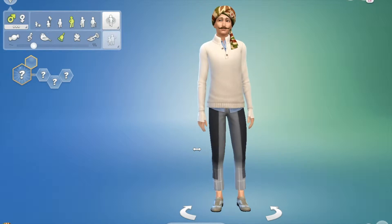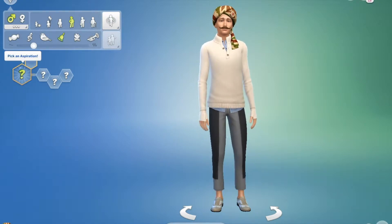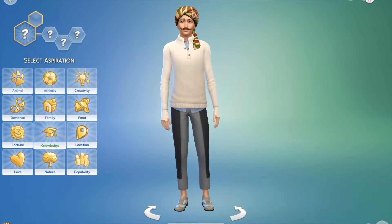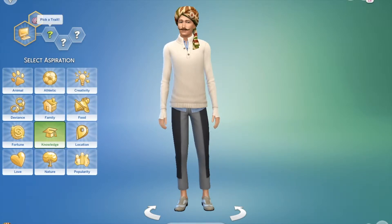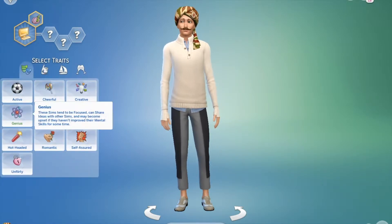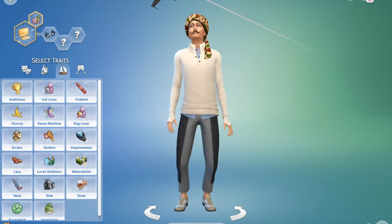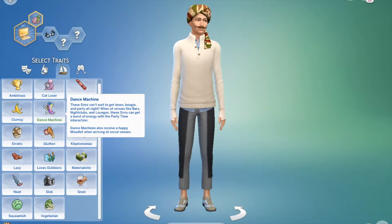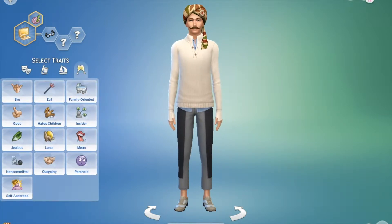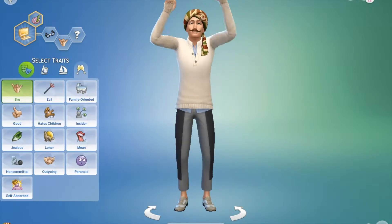We are going to do another Create a Sim where we're going to turn my fiance Zach into a sim, as well as our dog Henry. So I already named him. We're going to start with his aspiration and go with Knowledge. We want him to be a Computer Whiz because he's into computers and video games. Let's pick out his traits: Geek. He's a Bro, I guess. And we'll make him a Genius.